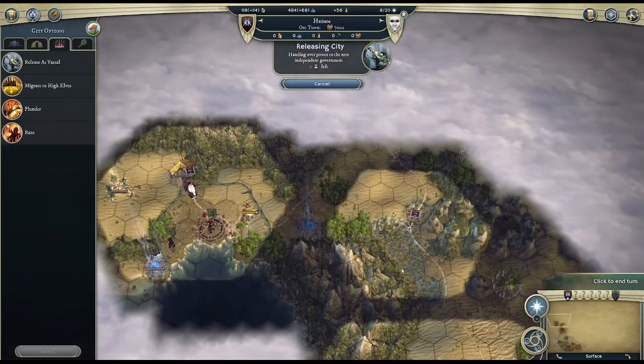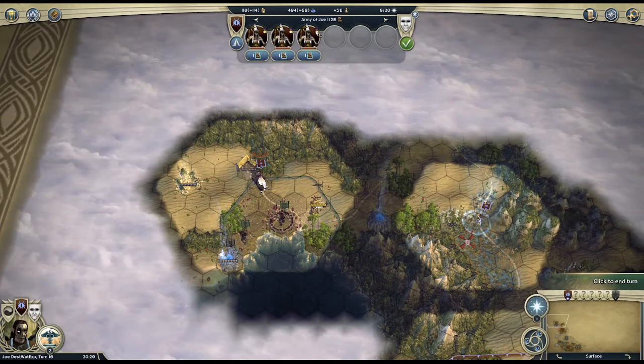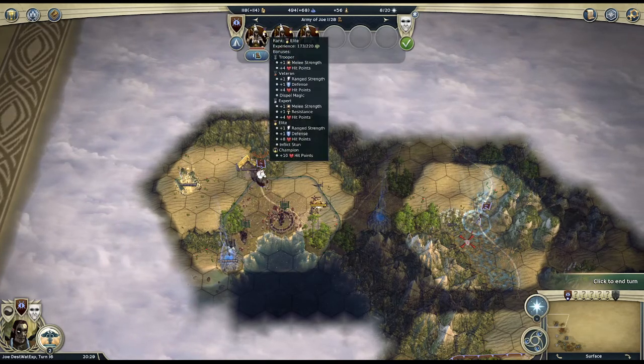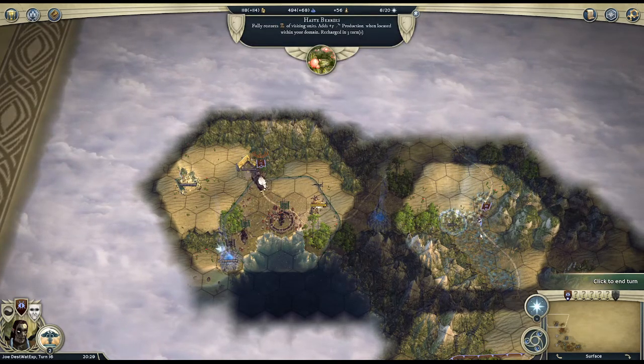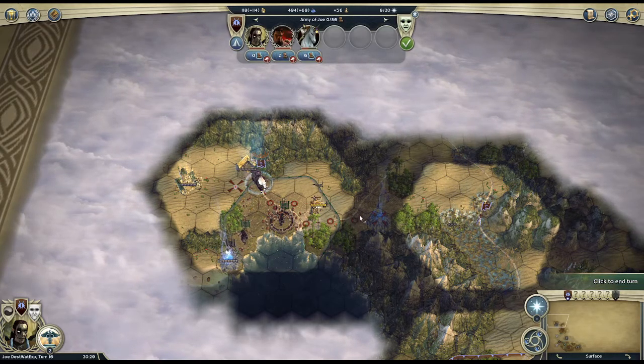Cleared a few structures here and came up this direction. They're all gold rank stunners — no champion levels yet. I took my fast units and came out this way to meet the city and clear some easy stuff.